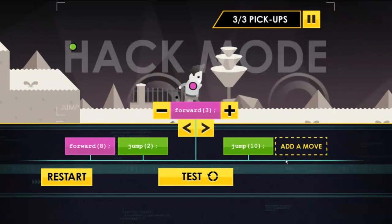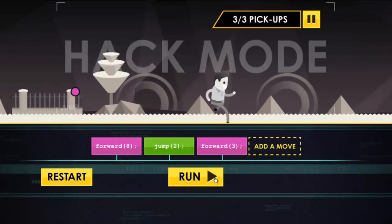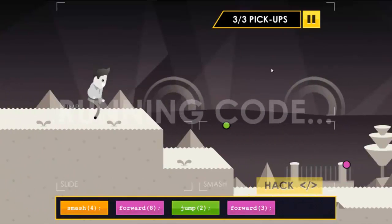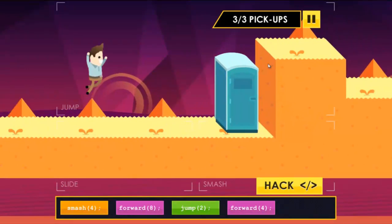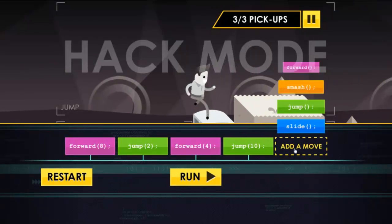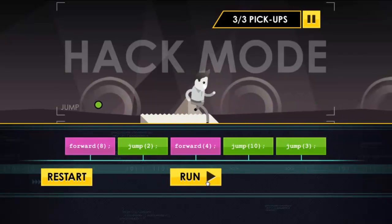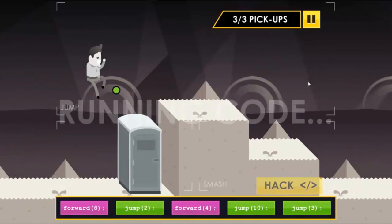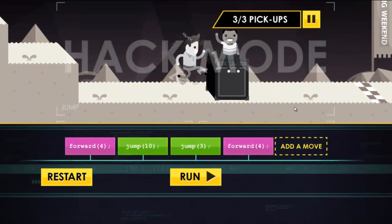I'll just go back a bit and try again — get rid of this jump and don't run as far. You're back in the game. I did it again. Okay let's just make this jump bigger — genius! And I'm back in the game. Oh who's this handsome fella? Sorry, I got distracted.